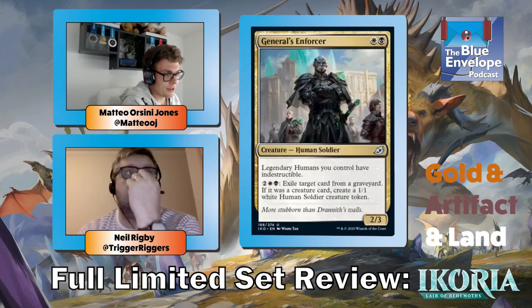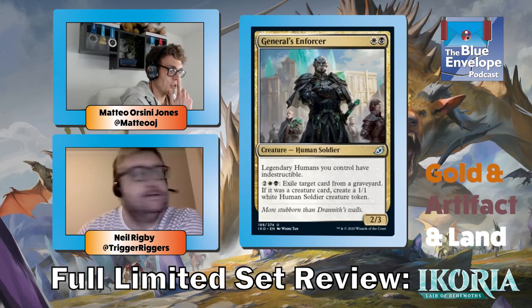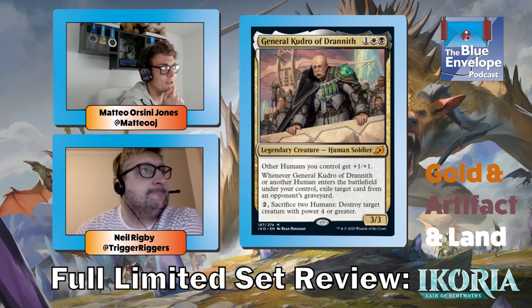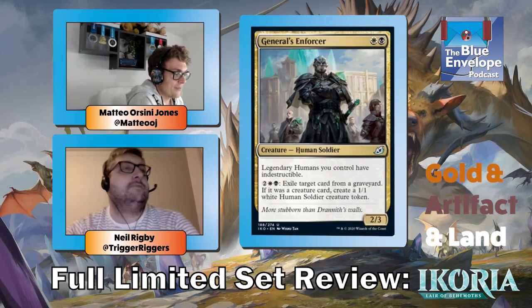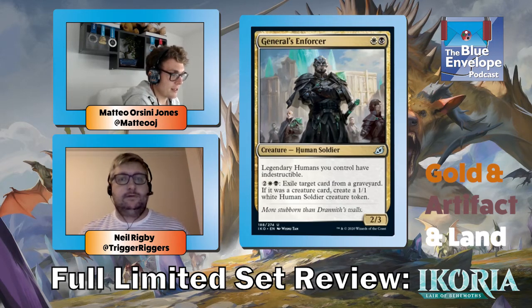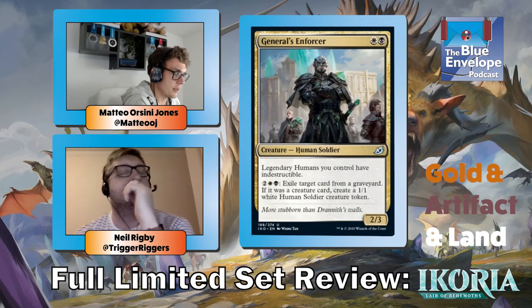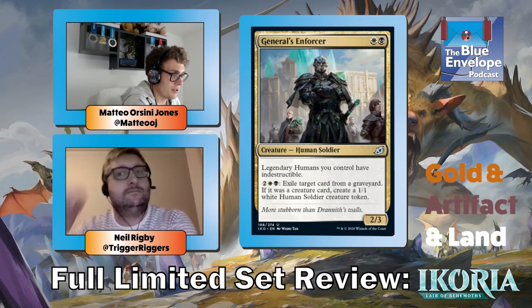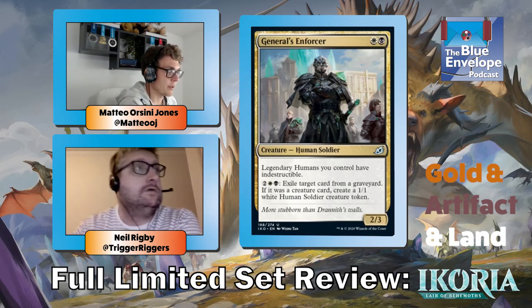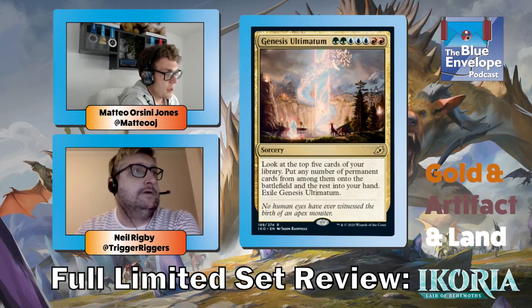General's Enforcer — it's really good with General Kudro; it protects the General. Shocking turn of events — it's almost like they designed it that way. It's a two-mana two-three which is already good, and its ability can randomly win you the game. Just making everything into a one-one is a decent late game ability. You can end up with like ten tokens and they just win the game. Great stats.